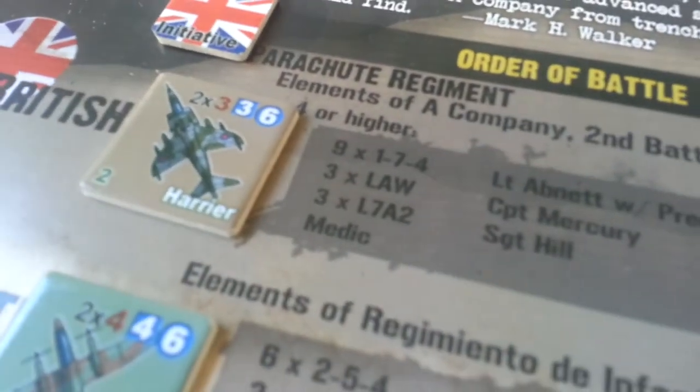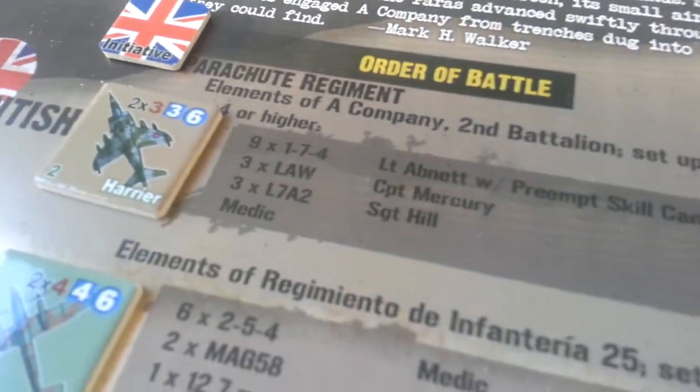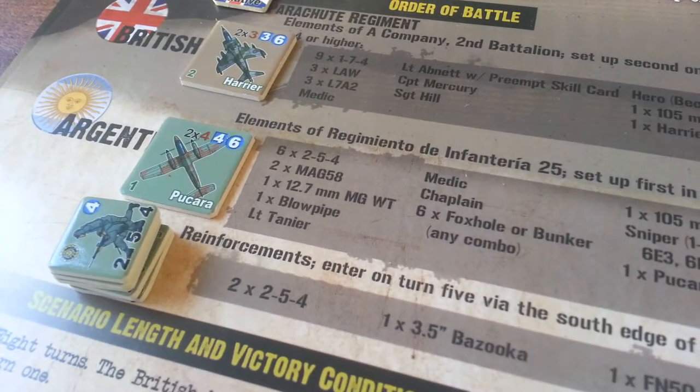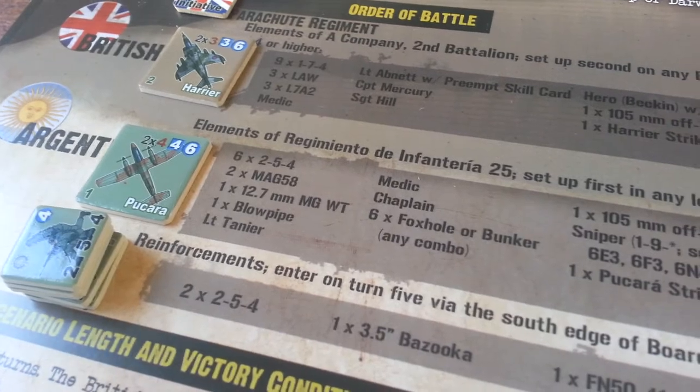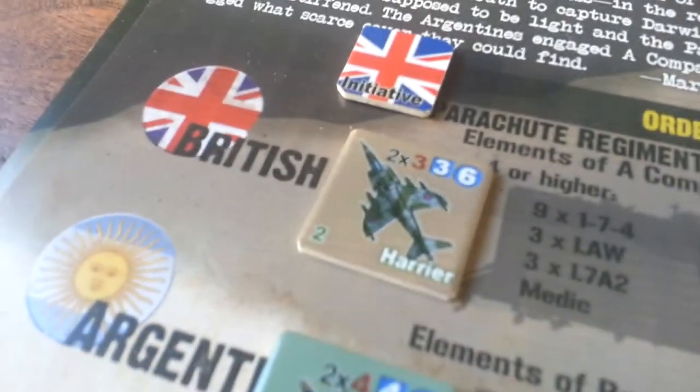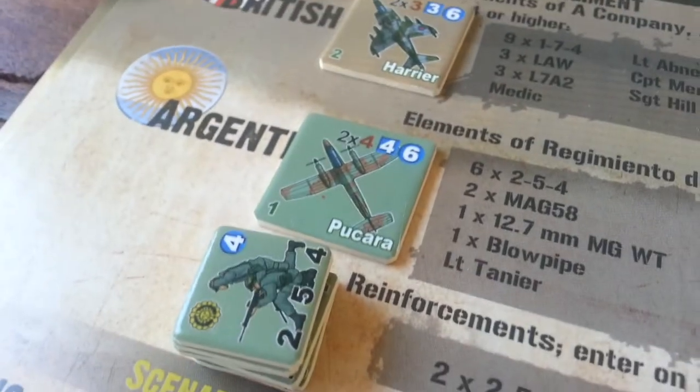There are quite a few forces: 9 units plus 3 leaders and a hero. And then on the defensive side, the Argentinians have 6 guys, a leader, a medic, a chaplain, and foxholes. We have off-board artillery, which is neither here nor there — not a big deal. We do get a Harrier strike, which is freaking awesome. Look at that bad boy! How much do I get one of those dropping on you? And the little Pacharas there as well, so that'll be fun.